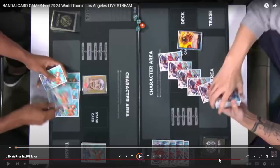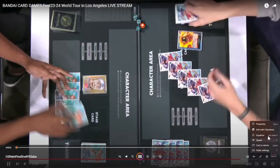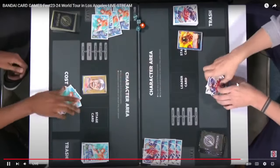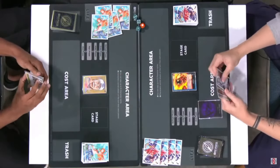Today we're going to be looking at the final game of that tournament for first place. These two players are going to be first or second place, whoever wins. So we're going to dive into that. This will be a game analysis video. We've got Enel on the left versus Sakazuki on the right — blue-black Sakazuki, of course. I'm going to hit play at 2x speed and pause where I need to to talk about it.